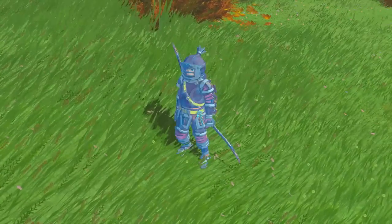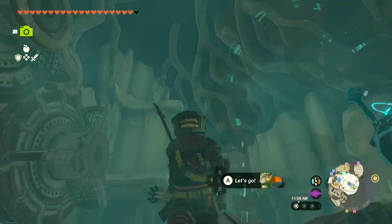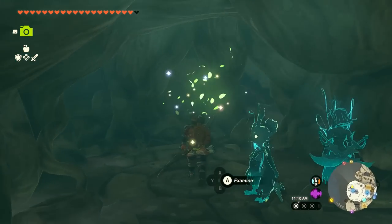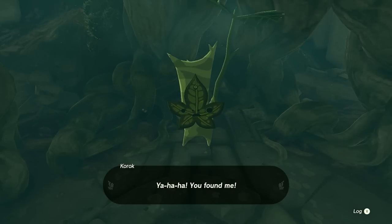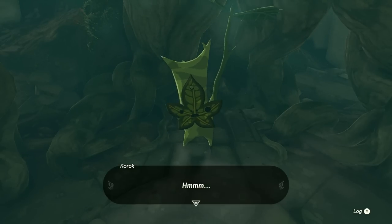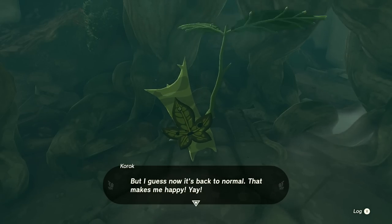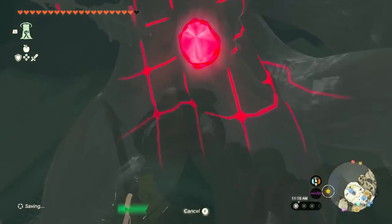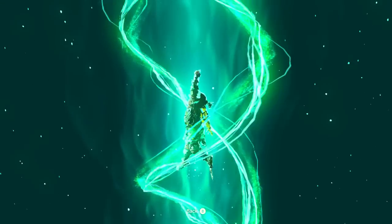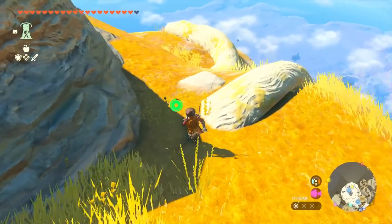I'm back at the Room of Awakening. I don't really know the best way to get around, but maybe back over here. We got ourselves a Korok Seed — that's nice! A Korok says: I heard that Korok Forest was all weird for a while there, but I guess now it's back to normal, that makes me happy. I'm glad you're happy! Let's head out of here and see if just from the top of this whole area, we can find that dragon.